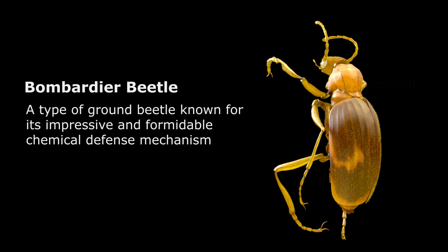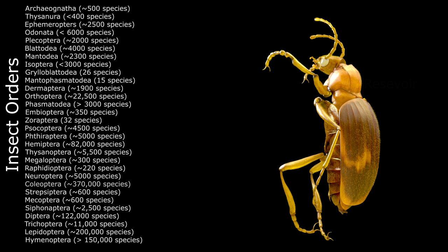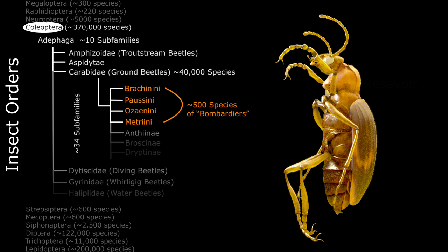Let's start with a talk about what a bombardier beetle actually is. So bombardier is a type of ground beetle. Actually the taxonomy of beetles is anything but simple. Beetles fall under the order Coleoptera, and there are close to 400,000 species of beetles under Coleoptera — 40% of all known insects are beetles. Coleoptera is divided into dozens of families and subfamilies. Ground beetles are grouped under the subfamily Carabidae, of which there are 40,000 species.